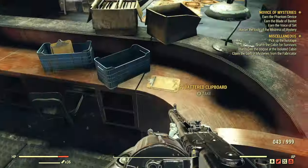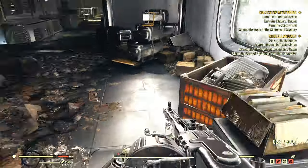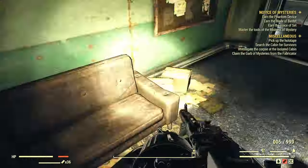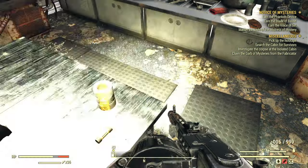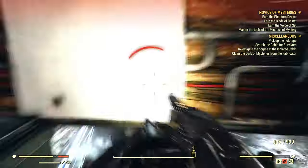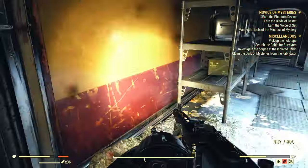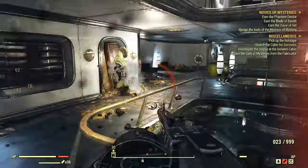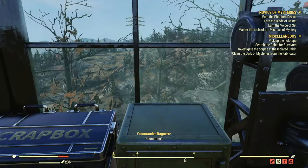There are a lot of typewriters but even more clipboards, and they can be pretty hidden — sometimes they sink into desks, which is a Bethesda launch quality issue. Just run around finding every clipboard and typewriter you can. This is also where the AWOL Armament event spawns, which gives a guaranteed legendary — likely three-star based on my recent runs — and there's also a high chance for legendaries during the event itself.